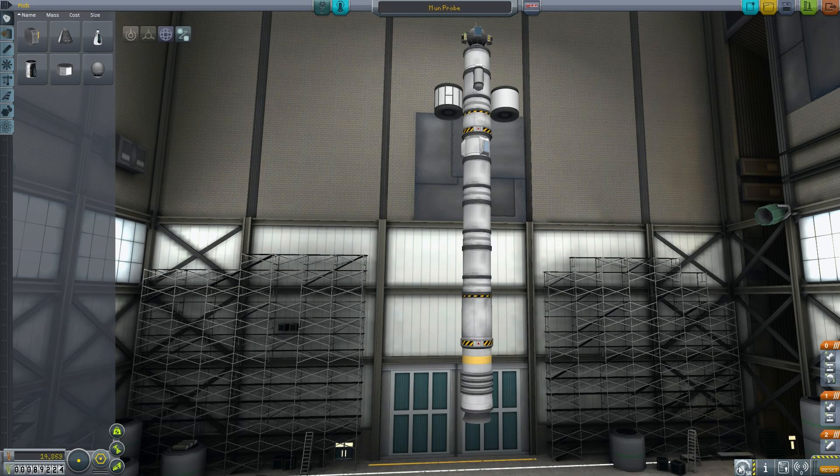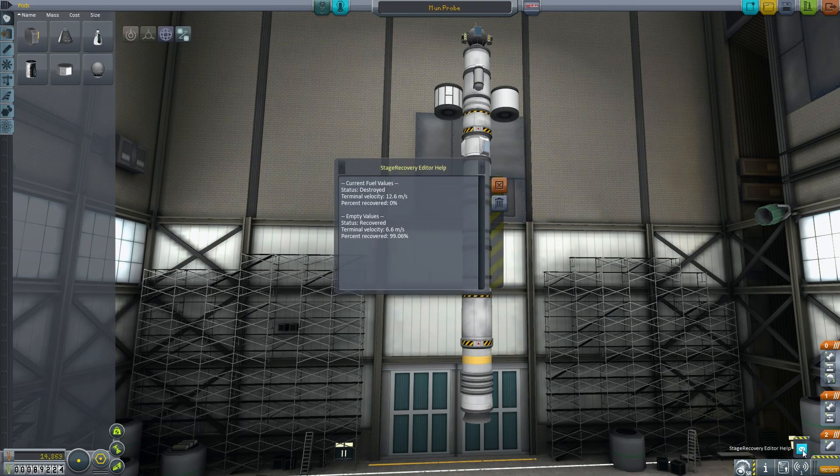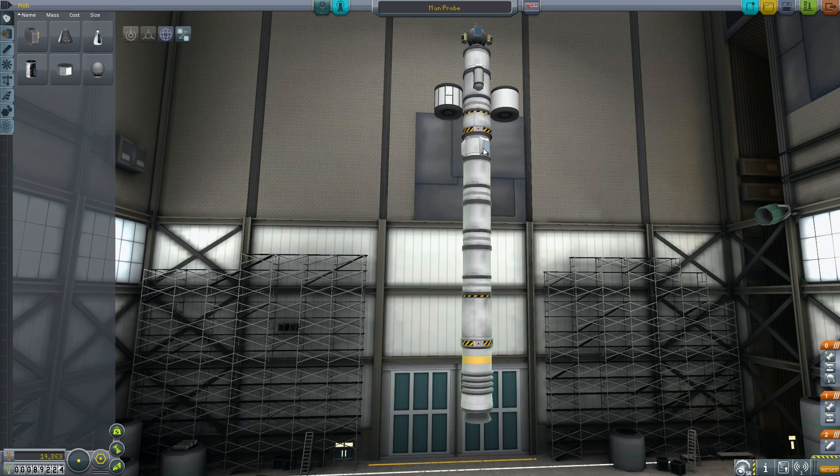You can see this mod is active down here with this icon. I click on it and a message appears in my inbox, which tells me that with the current fuel values the stage will be destroyed. However, when it's empty, the terminal velocity will be 6.6 and I will recover 99% of it. So this middle stage with the liquid fuel and liquid engine — all those expensive parts — has parachutes to stop it, and stage recovery will recover it for me.